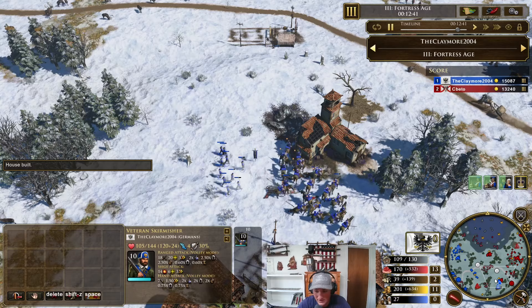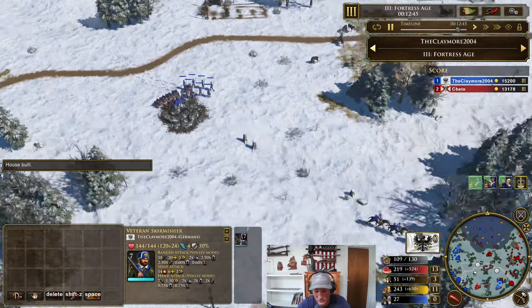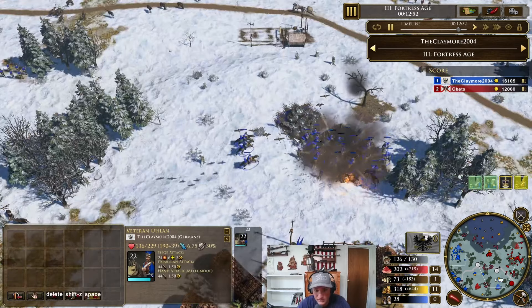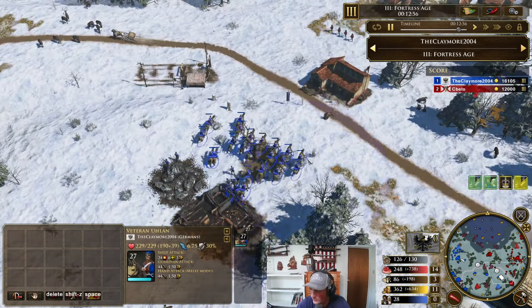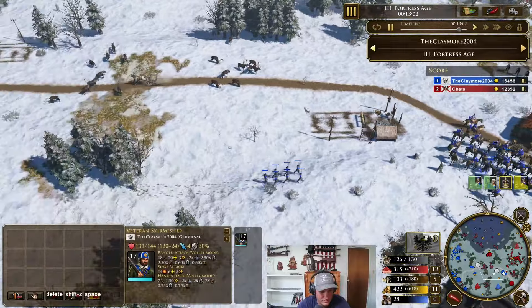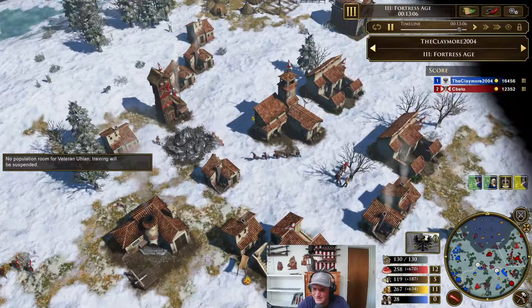I still got 19 here, 10 skirms, with 7 more skirms coming. And I haven't even had to build a barracks — just one stable and I'm shipping dudes. All the good things I've built have been ulans, and they're just doing an absolute job here with the skirmisher shipments as assistants.